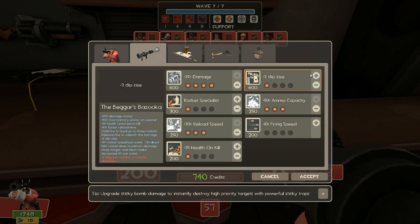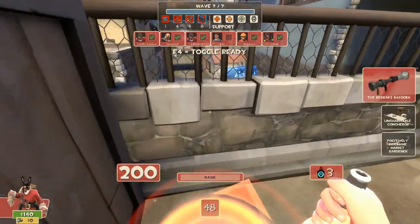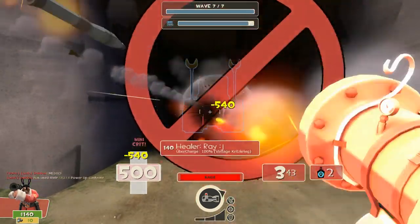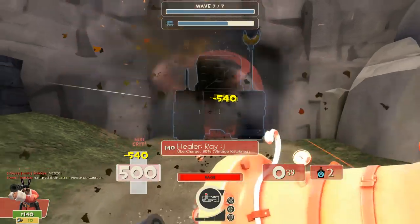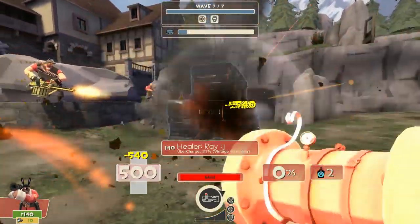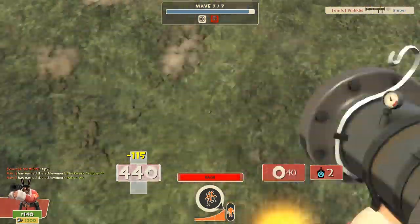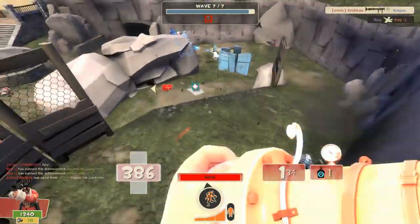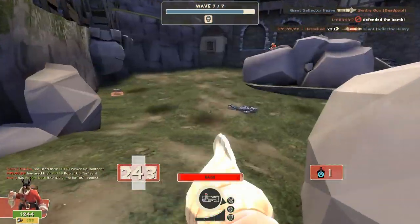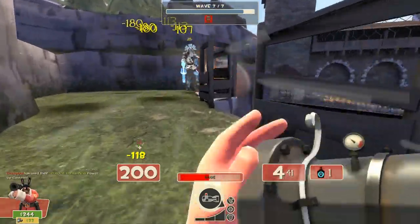The Direct Hit is difficult to use. You have to be exactly on target, and the splash damage is really what defines the Soldier — the Soldier has the greatest splash damage capability. The Beggar's Bazooka has the best splash damage, and you want to enhance your natural capabilities. The Direct Hit lacks splash, so you'd have to rely entirely on Rocket Specialist to compensate — but that's just trying to counterweight something that isn't meant to be there. Try not to use the Direct Hit; there are better ways to deal damage.